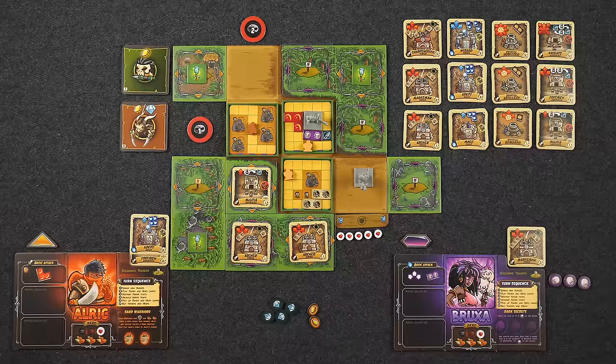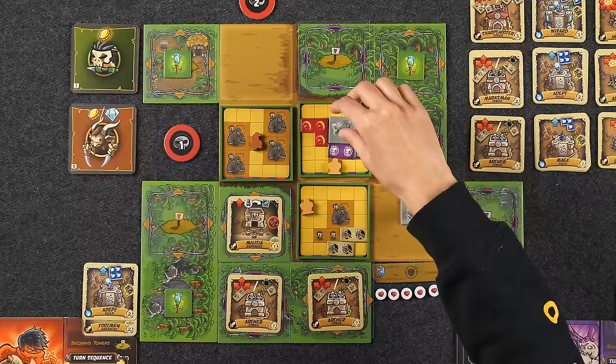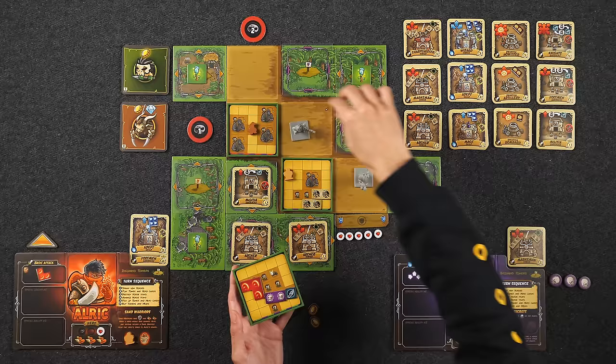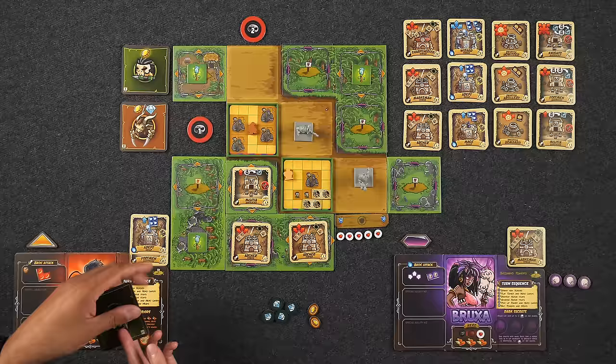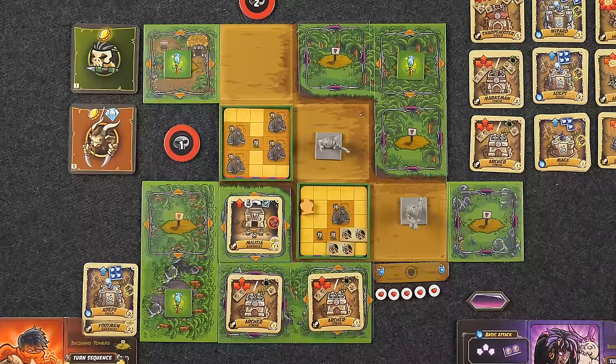Moving on to destroying hordes — this horde is completely covered so it's destroyed. Naveen would take damage since his hero is there, but his sand warrior protects him instead, so the sand warrior returns to his board. We earn one gold coin as a reward. Now advancing the remaining horde trays — neither advances because one has a soldier (which takes damage and returns to supply) and the other has a sand warrior (which is protected and doesn't take damage).